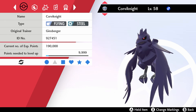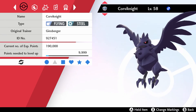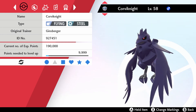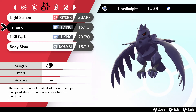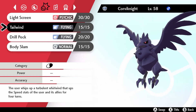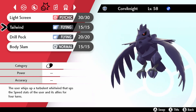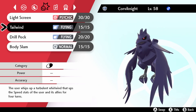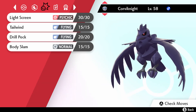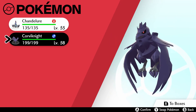And here he is — Corviknight. I actually changed Reflect for Tailwind. Tailwind: the user whips up a turbulent whirlwind that doubles the Speed stat of the user and its allies for 4 turns. That extra bit of speed, especially for everybody else as well, is why I've changed his move.